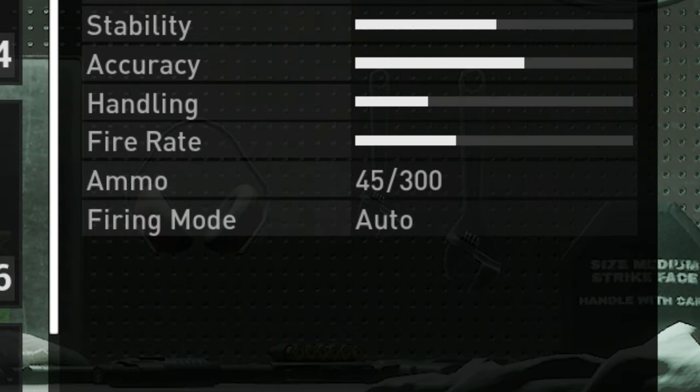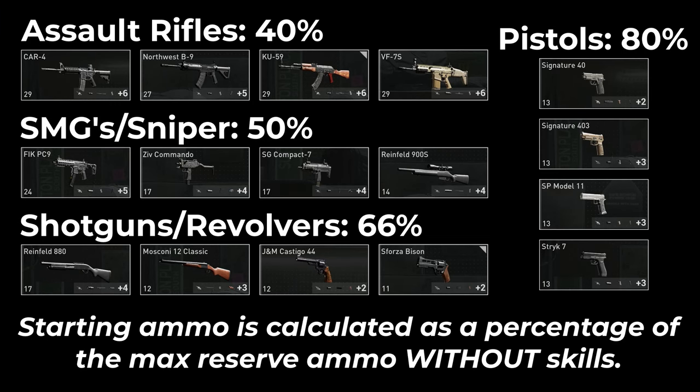And also the stat screen doesn't reflect the change in reserve ammo like it should. I'm assuming this is a bug of some kind, but I really have no clue. Maybe this is intended behavior for the starting ammo — not the reserve ammo on the stat screen not updating, because that definitely seems unintended.